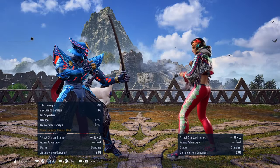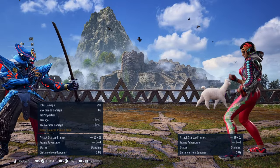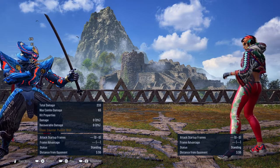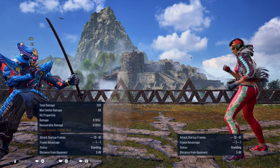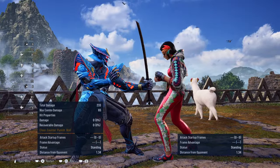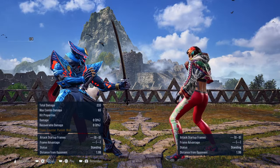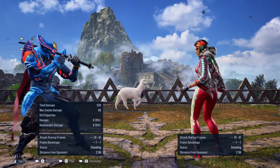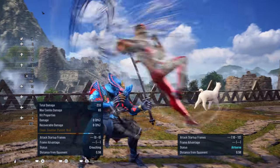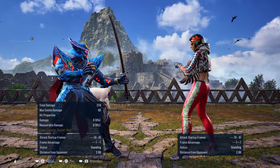So the only way you can beat this move — which I didn't include in the video because it's difficult for beginners who don't know how to side-step or side-block properly — is: if you side-walk, then block immediately. You can do it that way. You can also beat it by crouching the second hit, which is the main way to punish her wall-running 3-2. That's the main way to beat it.